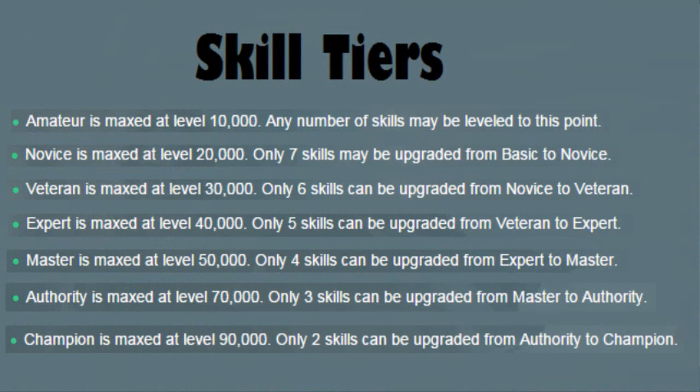There are 7 different levels of mastery within each skill, as you can see on screen right now, but you can't level every skill to the maximum rank. It is limited to 7 skills at novice, 6 skills at veteran, 5 skills at expert, 4 skills at master, 3 skills at authority and 2 skills at champion.